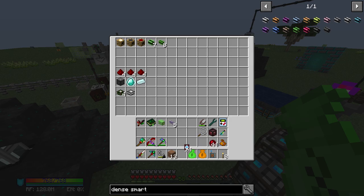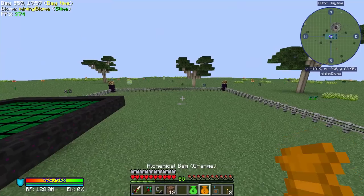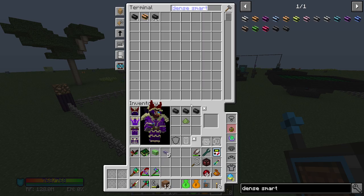I also brought along some range upgrades for this. I'll put in 14 — that's 60 meters — so I think I can probably go all the way to the back of our base. Yep, we're still in range because we're still not using energy. We can now use our wireless crafting terminal over here without paying the price of those boosters that we get as mob drops or have to craft.